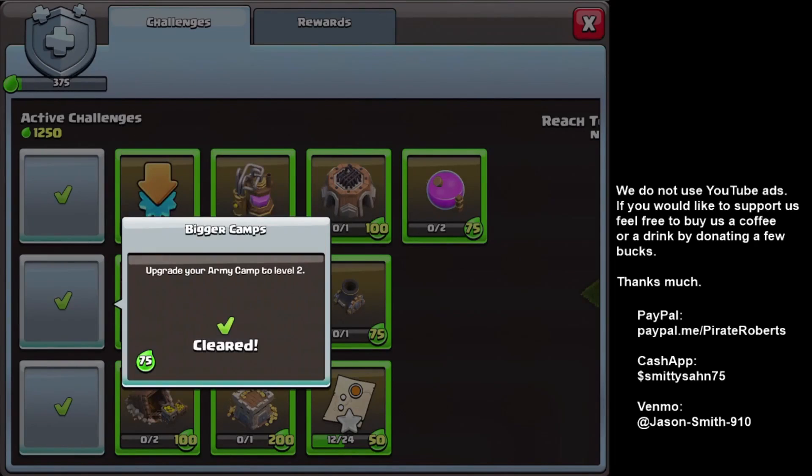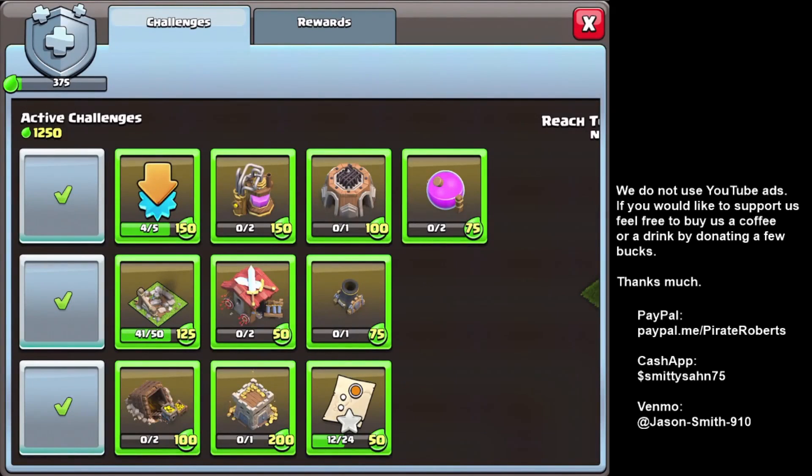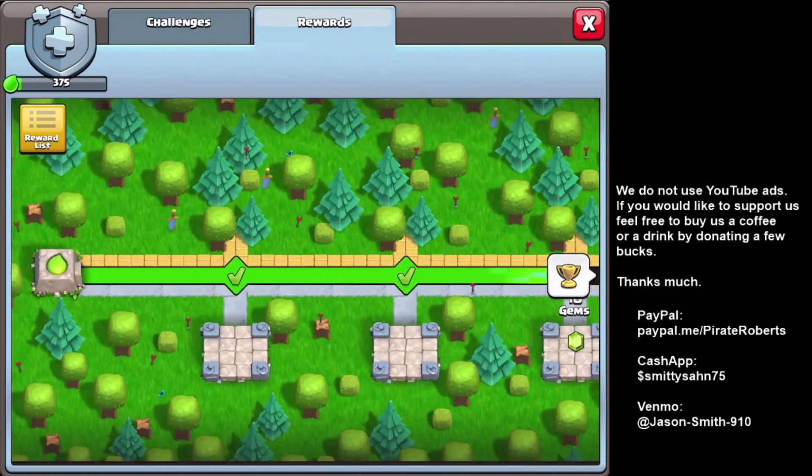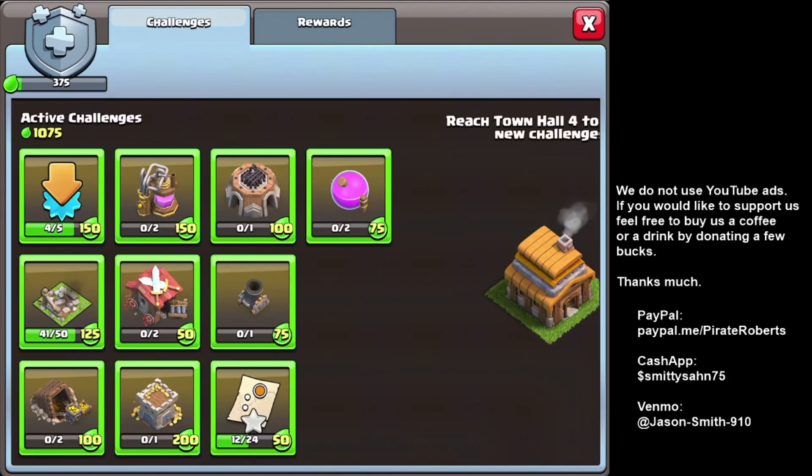Unlocked a bunch more things: upgrade gold storage level two, upgrade army camp, and start six upgrades — going to town on three. It also unlocked the goblin map and other things. These are basically different monthly challenges. If you purchase the Gold Pass for $4.99 a month you get more rewards, but you still get some rewards without it.